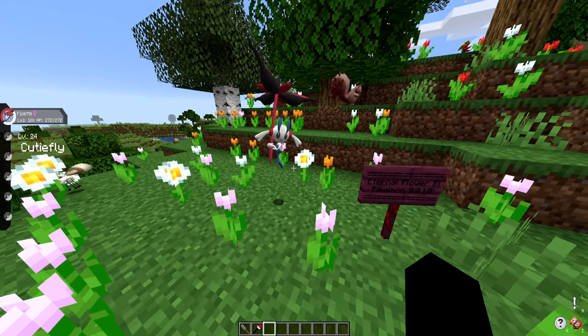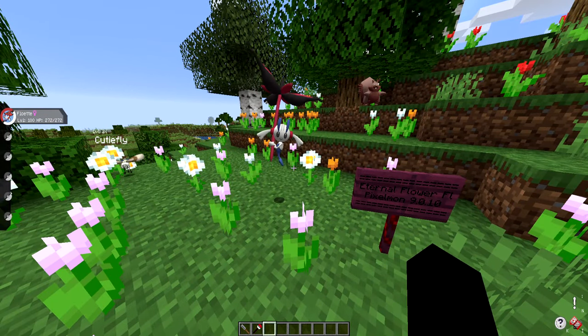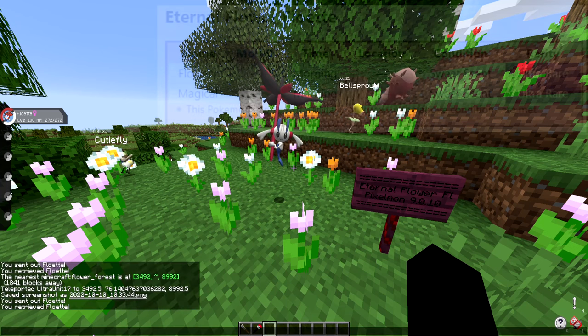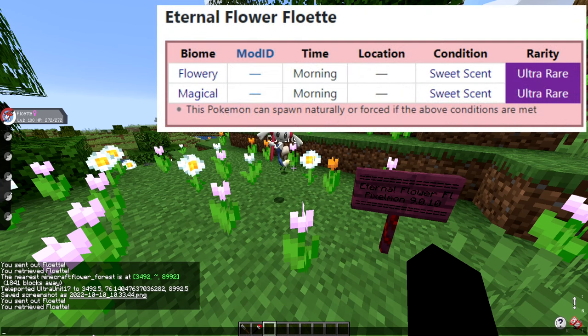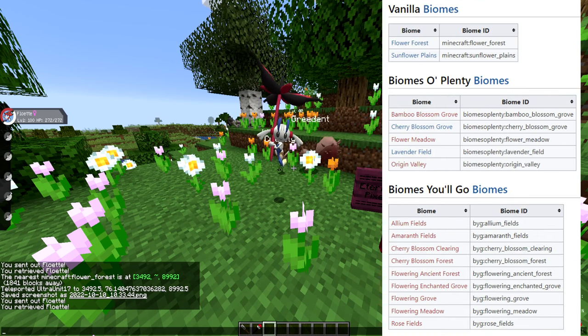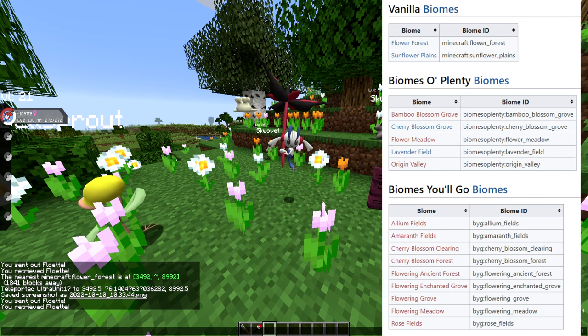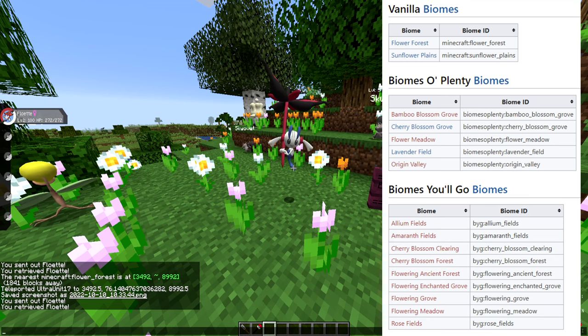Eternal Flower Floette spawns in a bunch of biomes — I'll have them all listed on screen as I read them off. First and foremost, it can spawn in any flowery biome in the morning. The flowery biomes consist of the flower forest and sunflower plains for vanilla. If you have Biomes O' Plenty installed, it can be the bamboo blossom grove, cherry blossom grove, flower meadow, lavender field, and the origin valley. For Biomes You'll Go, you can use the amaranth fields.